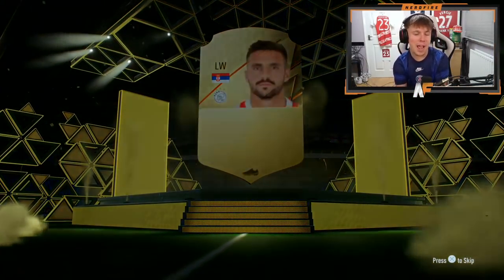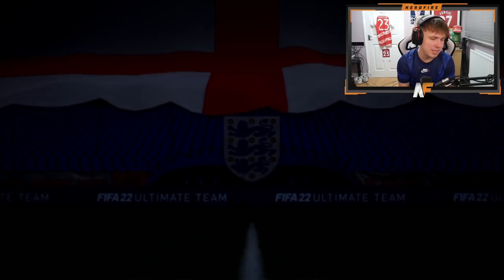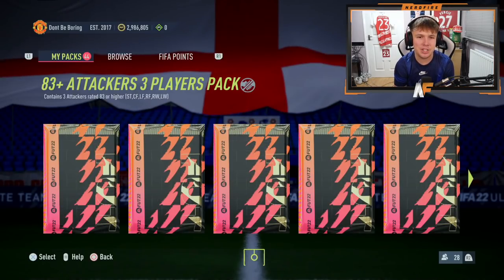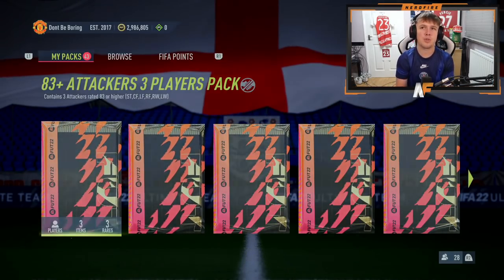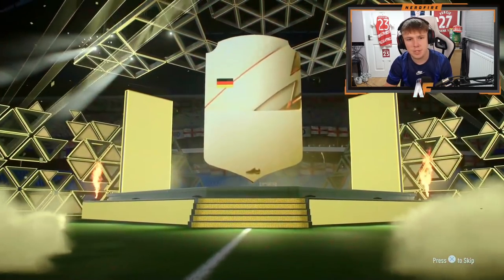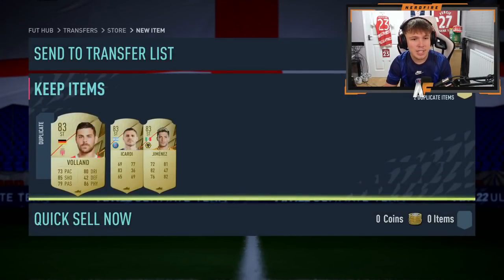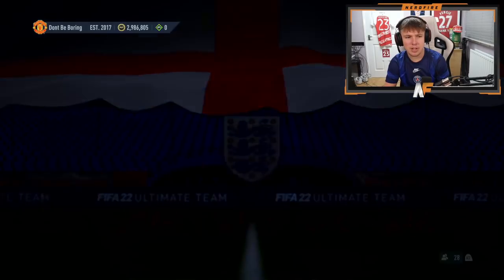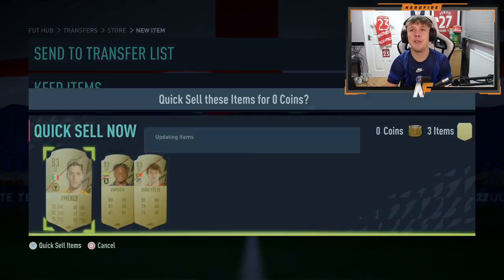It's Tadić - I bet all three of these will be duplicates from the packs I opened earlier. They are, I literally knew it. At least the 83-plus gives us a better chance. Walkout - Germany, it's Volland, 83. Wow, giving me 83s. Final attacker pack - and that was Emenike as well - absolutely awful, oh my days.